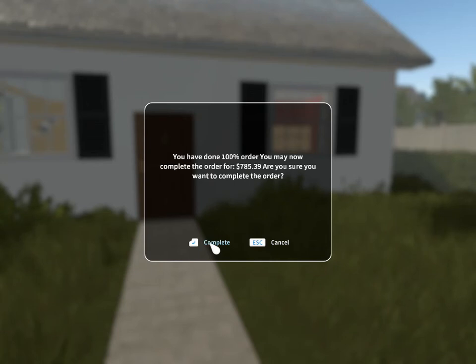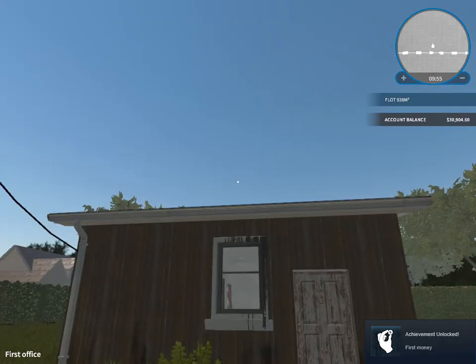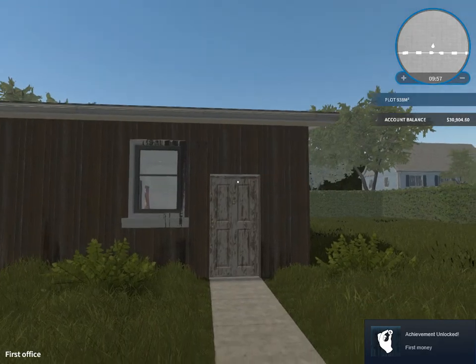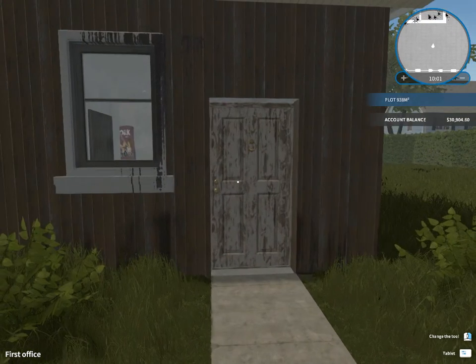You've done a 100% order. You may now complete the order for £785.39 - are you sure you want to complete the order? Yeah! Achievement unlocked: first money - get in! So now we're back at the office. I needed to collect the money before I left.